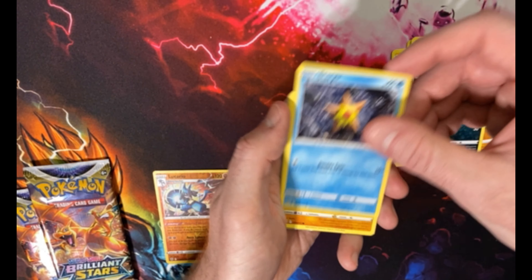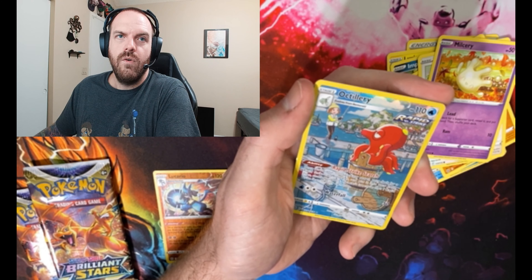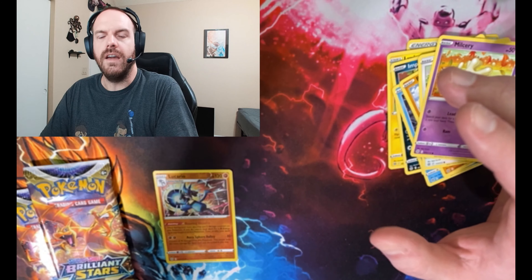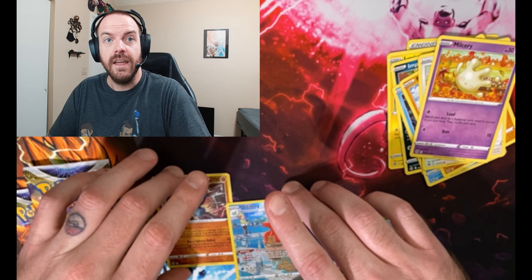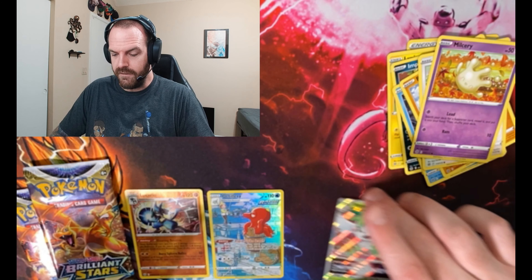Look how much room I have — all this room for activities. I get somewhat of a hit when my face is off. Is that the trick — turn my face off? I'll keep the face off all the time. Octillery full art — beautiful card. Into a Shaman V-Star. Okay, I am here for that pack. I'm not crazy — that was the one I said was heavy. I'm not crazy.